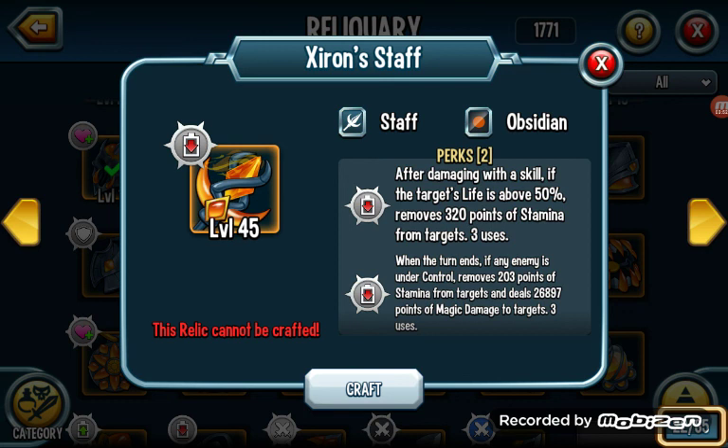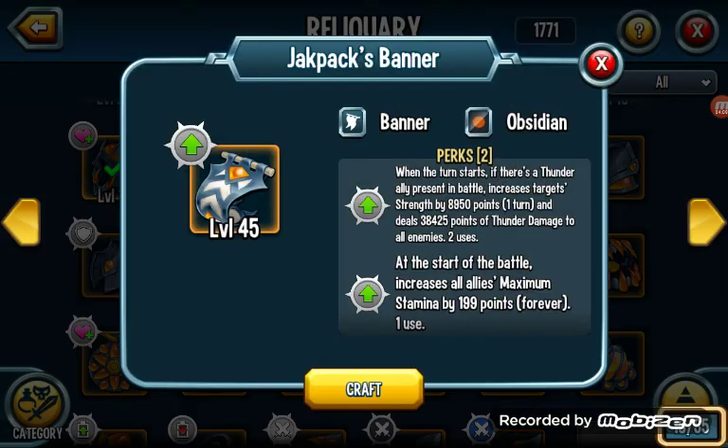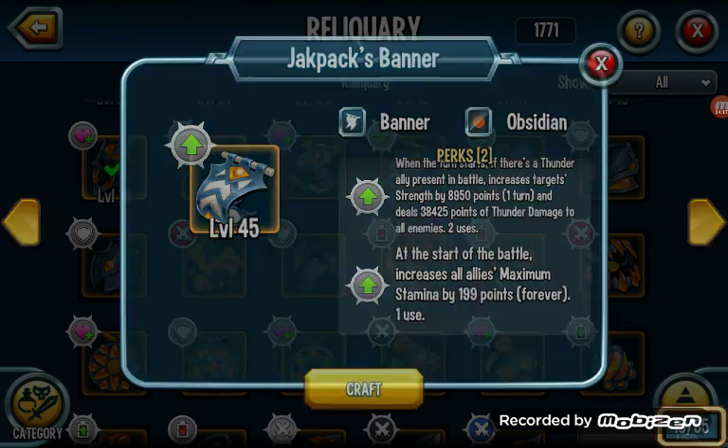Three uses and that much damage. If any enemy is under control, removes that much and deals almost a week — hidden shiv damage to it. It's mostly about the stamina removal. Okay, that's pretty good. I didn't want to just leave it on a bland outro so I had to do that. Increases maximum ally stamina, increases thunder strength — lame.